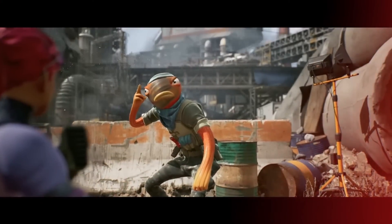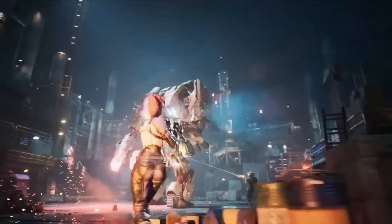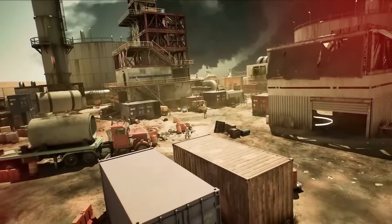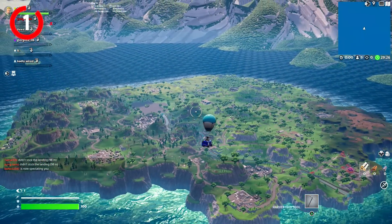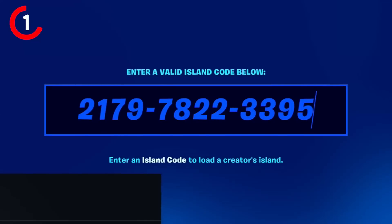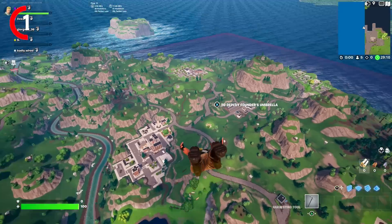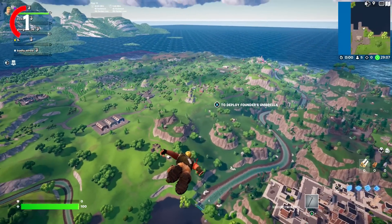With the full release of Fortnite Creative 2.0 and Eren Jaeger's Mythic Weapon in-game, we have some of the best Creative 2.0 maps you will love to enjoy, starting with number one, which is the Atlas OG Battle Royale, where you guys can play the original Chapter 1 map again. The code you want to put in is 2179-7822-3395, and it's actually a ton of fun.